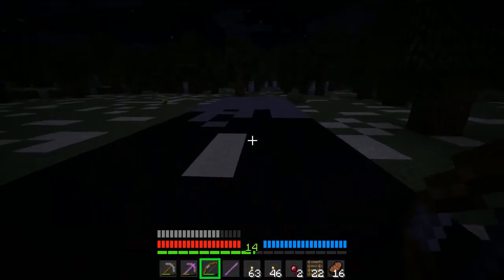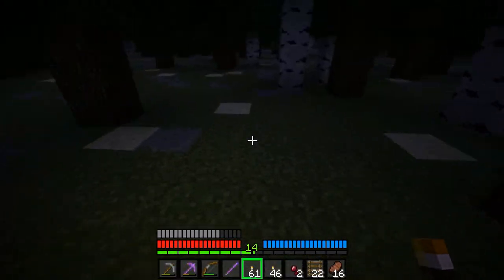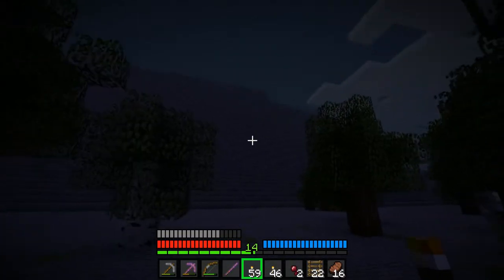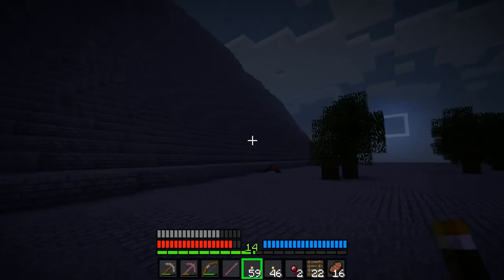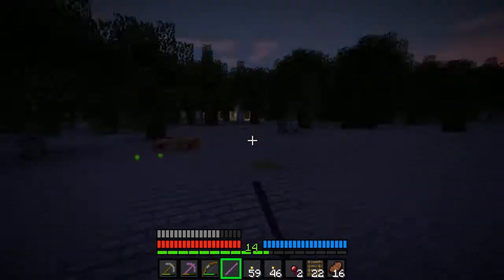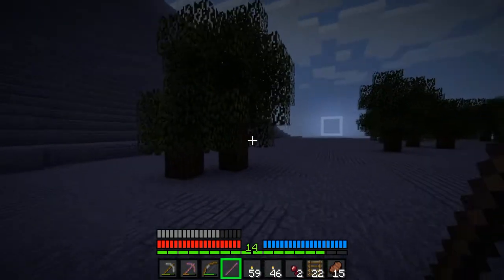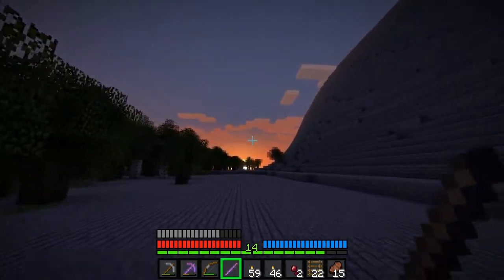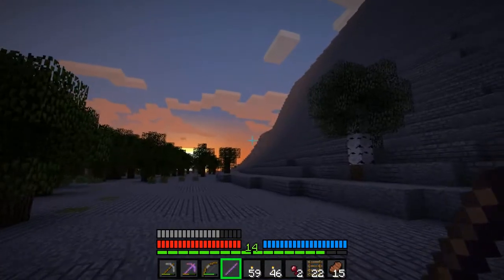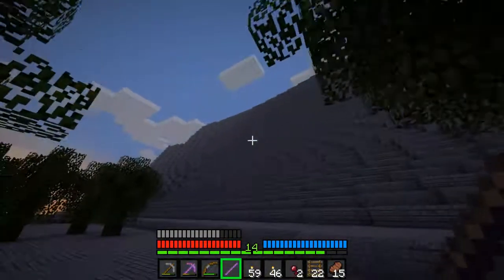I don't know why, but for some reason I'm feeling very, very, very intrigued. I kind of want to see what the actual border of the map looks like. I have a feeling that's the map border. I'm going to assume this is the map border — I don't actually see a sign that says 'map border, do not exit.' What do you guys think? Map border? I think it is.